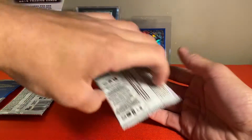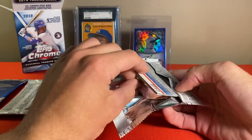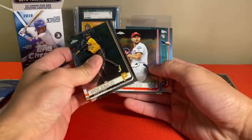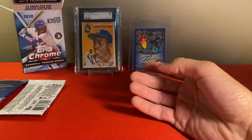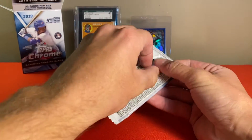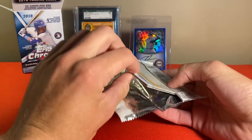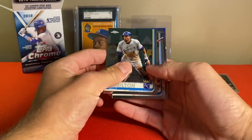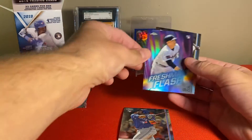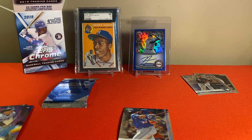All right, come on — Tatis and Vlad, I know you're hiding in here somewhere. Come on out. All right, that's the last one in the sepias. This could be a quick video, this could be a tragedy. Speedster — yes! Yeah! That's what it's all about, got him! Get that baby sleeved up.